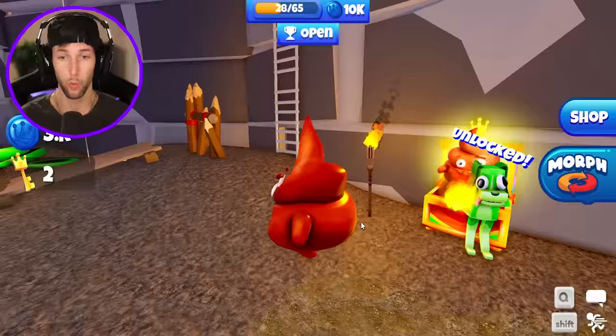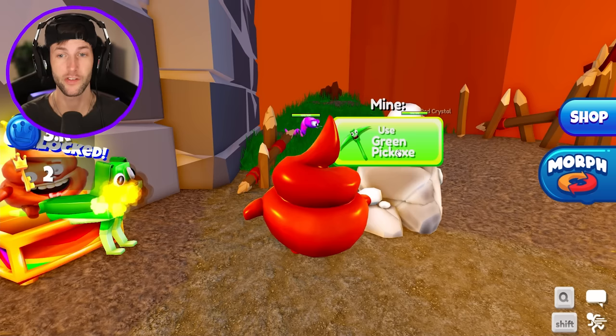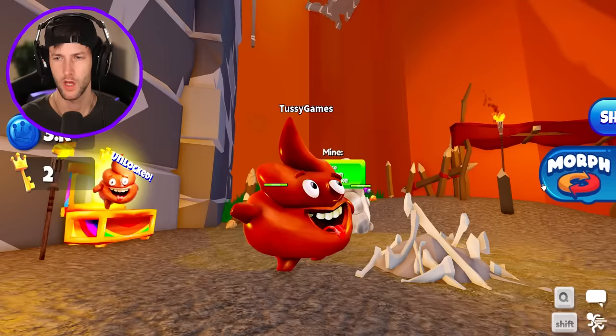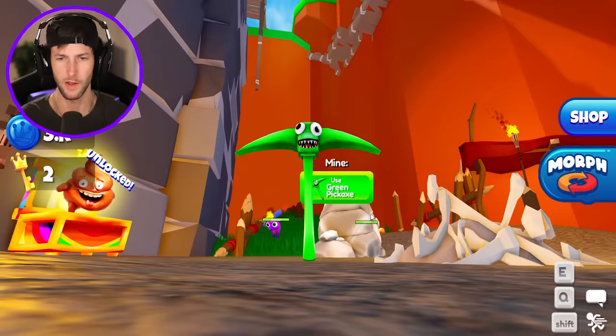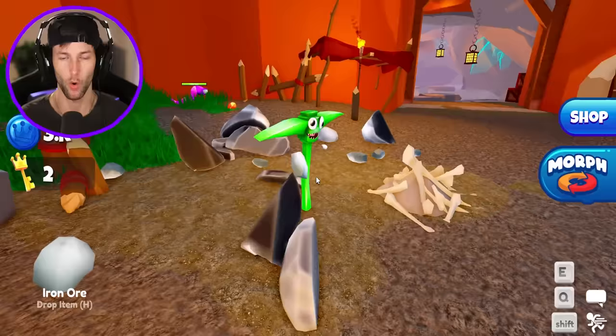I didn't even know this one was down here — we got rainbow poo! Now we need to use the green pickaxe to mine the rocks and get the ore. I'm pretty sure we have it unlocked — yes, we have green pickaxe. We go ahead and mine the ore and we get the iron ore to make the iron ingot, which will craft a knife.